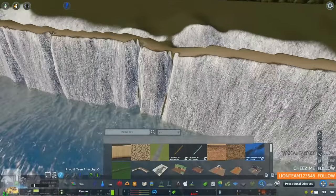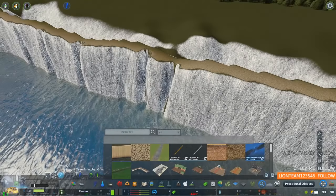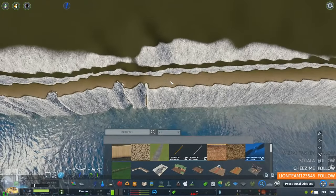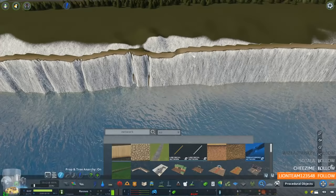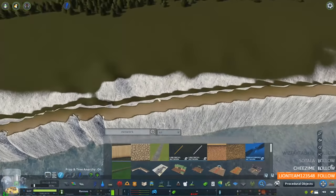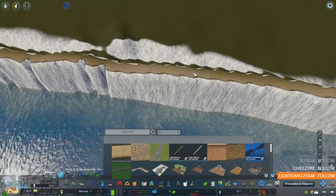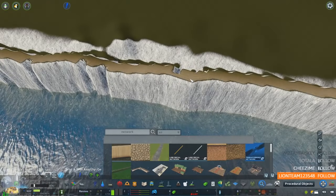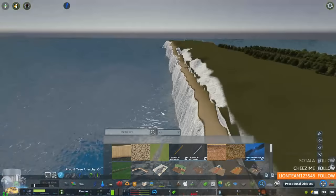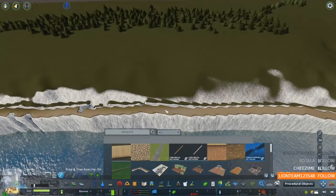Raising it up and down you can make it look a lot more realistic. In my opinion at the moment that's all a bit too similar level — cliffs aren't like that, there are a lot of things at different heights when you look at a cliff top. Let's go something like that, make it go back up a bit after. It does take a bit of time but it's a lot better.